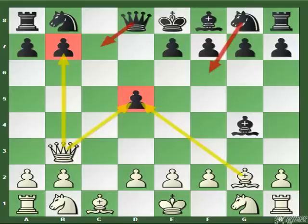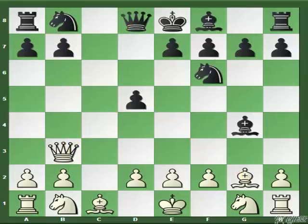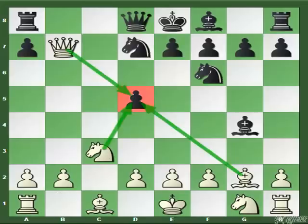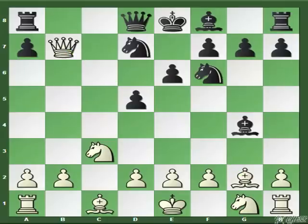The second move Black can try over here is Knight to F6. Against this I recommend Queen captures B7, and after Knight to D7 play Knight to C3 — so now three pieces are attacking D5. Black's response is forced: Black has to play E6, and after this we play D4. This is one of the best tries by Black, but White can still work out some nasty tricks in these lines.